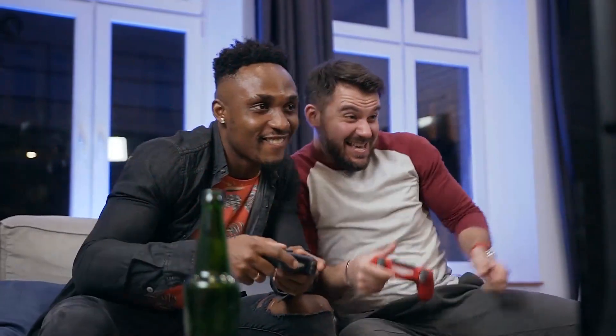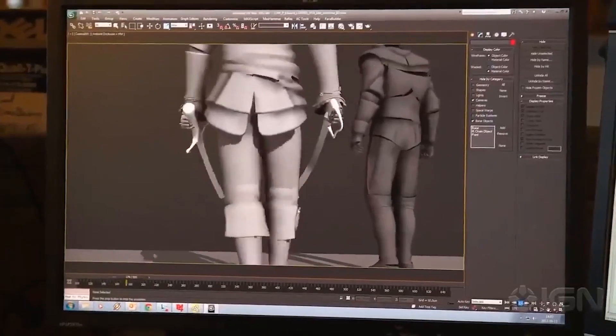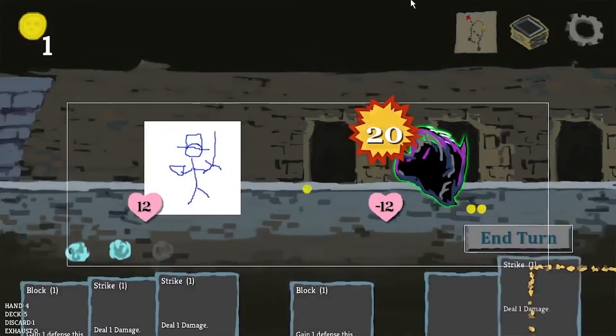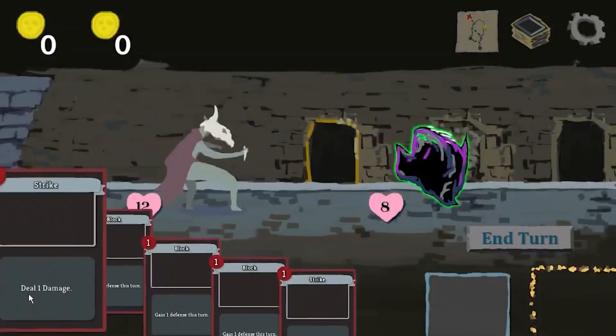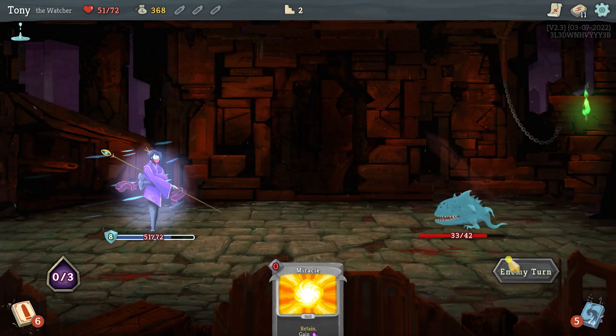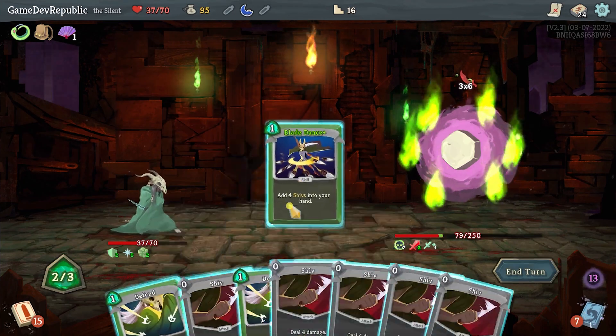What makes a good game? Is it art? Code? Animation? Sound? In this video, we'll go through the development, design, and creation of Slay the Spire, exploring and breaking down not only its development, but also many of the game mechanics, designs, and techniques that you can use and implement when creating your own games.